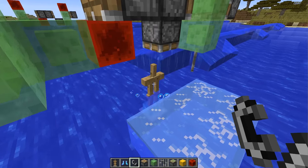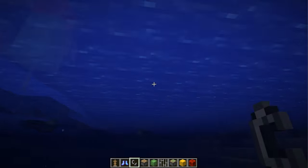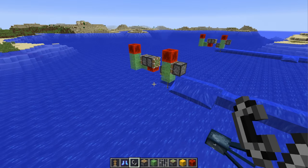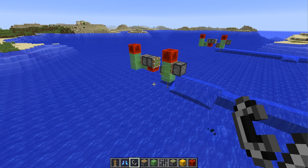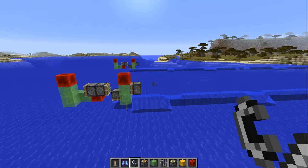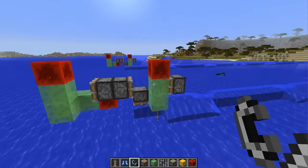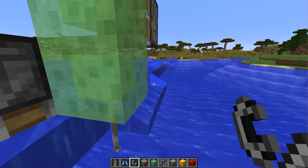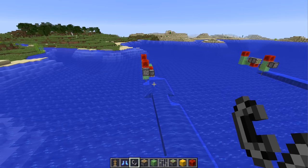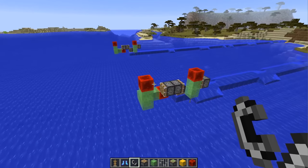Keep in mind that when you stop it you will be losing that armor stand — of course you can swim back down and pick it up. Also, you can't let this get too far away from you, otherwise it will stop once it becomes unloaded. Finally, if you don't want to use an armor stand, you can use the player instead — just stand right here and let it start to fire and push you along, which will make sure the chunks don't unload while you're not standing next to the contraption.